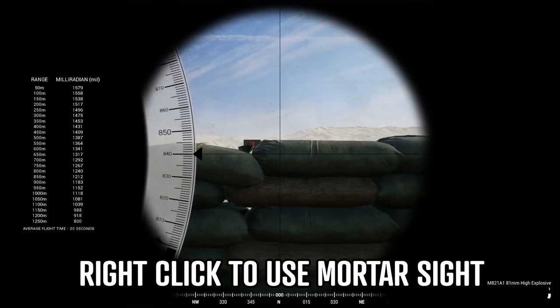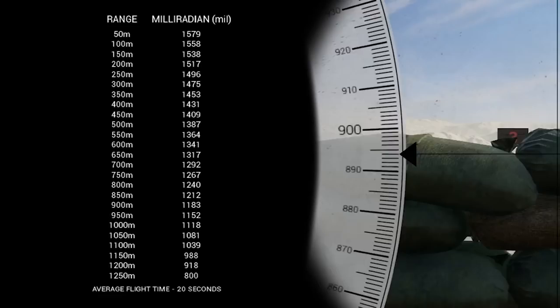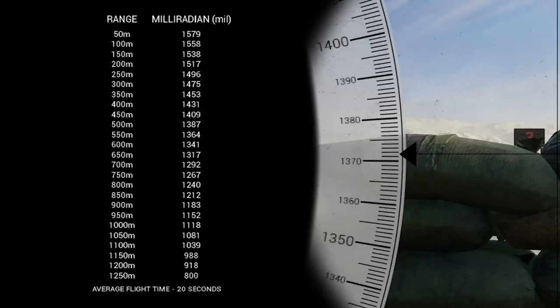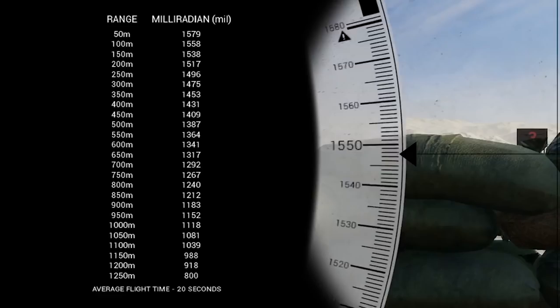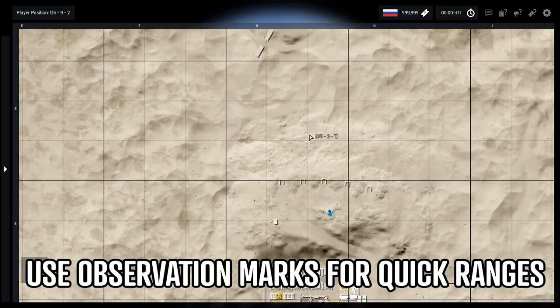When using the mortar, you can right-click to see the special mortar sight. Although you can move and fire the mortar without using these sights, this will allow you to accurately find and correct the range in what is called milliradians. On the left, you'll see that each range has a specified milliradian or mil value, which you can then adjust to on the main sight picture. For example, to hit targets at 100 meters, 100 meters equals 1,558 mils. 400 meters is 1,430 mils, and 1,100 meters is 1,039 mils. Simply range to the correct mil in your sight, make sure you're lined up facing the right direction, and fire away.